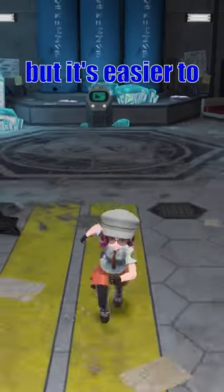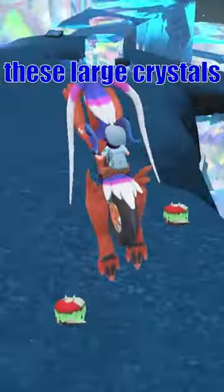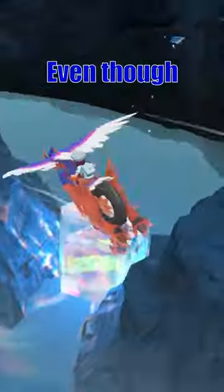We can venture into Area 0 and head down to level 4. They do spawn in a lot of places, but it's easier to get them here. Straight from the portal, there'll be these large crystals and the rock mountain next to them. Even though Brute Bonnet is easier to dodge, this spot always seems to be a little bit faster for me.